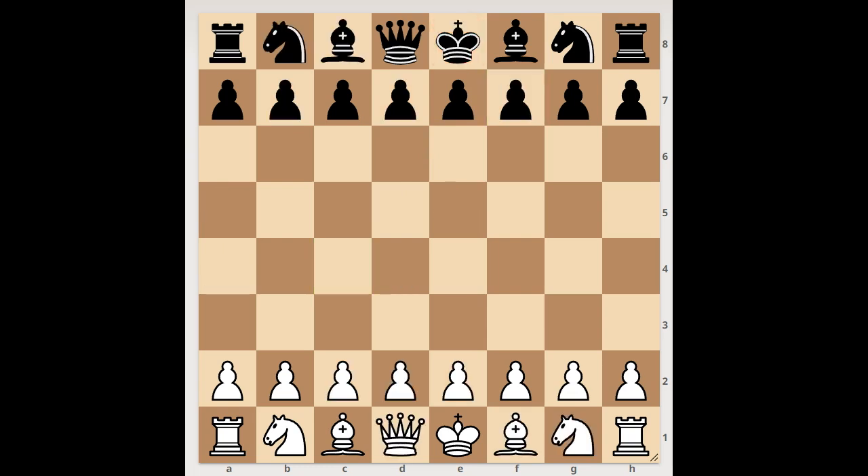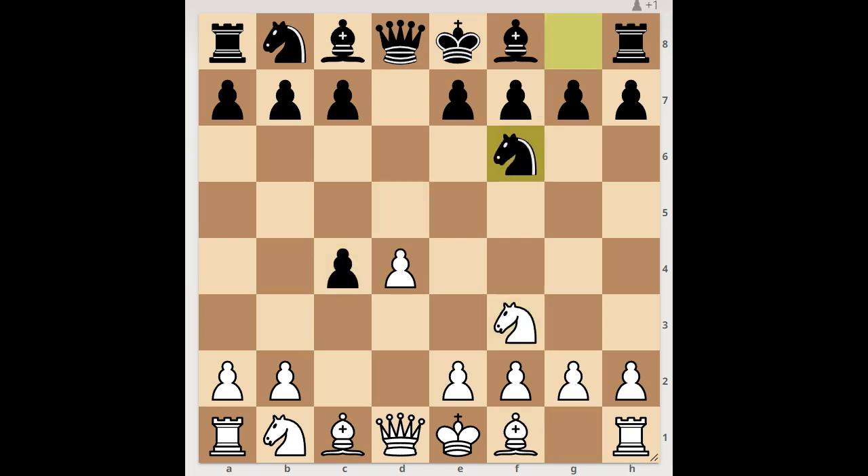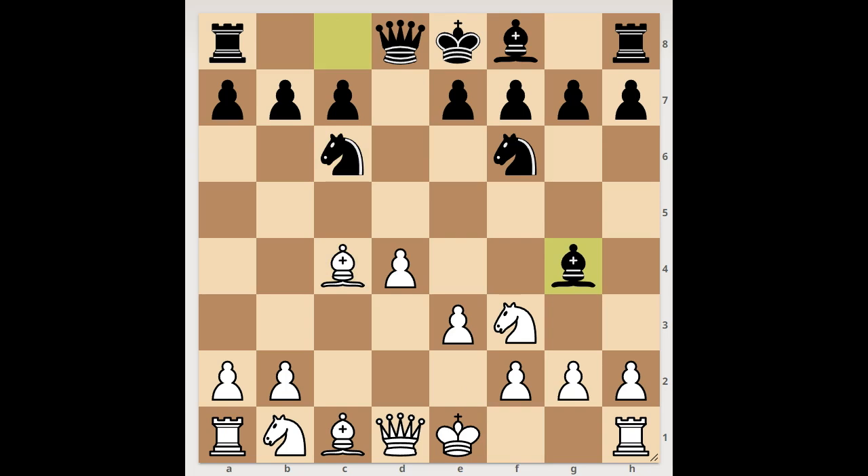Next game. D4, D5, C4 — the Queen's Gambit accepted. Knight to F3, Knight to F6, E3, Knight to C6. Bishop takes on C4. Bishop to G4, pinning the Knight. The player with White pieces played Queen to B3. Bishop takes on F3, damaging White's pawn structure. Should White play G takes on F3, or maybe there is another move?